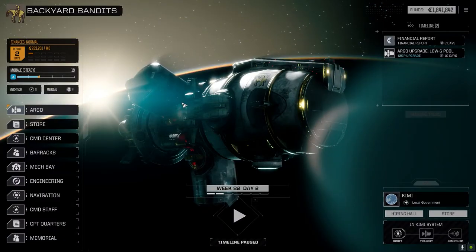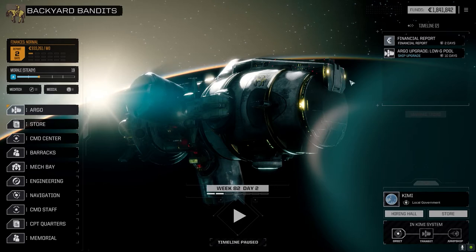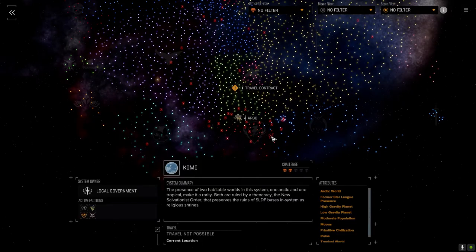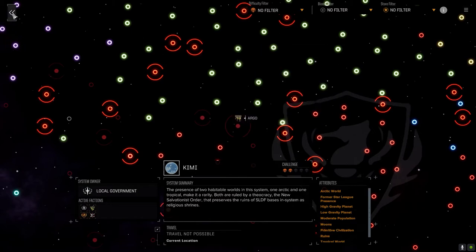Hey everybody, welcome back to the channel and another episode of Backyard Bandits. We've jumped systems — there wasn't really anything at the last system I wanted to finish up; a lot of it was two-skull, one-and-a-half skull lower-end missions. We've jumped to Kimi here. If you have a look at the navigation, we're kind of on the edge of the Orion Coalition, and we've got a chance to take some missions against Capella.